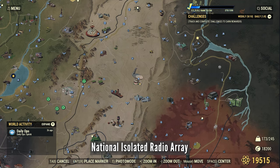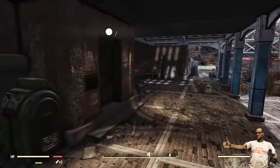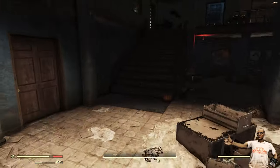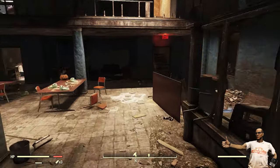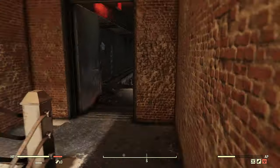National Isolated Radio Array, and it's jam-packed with super mutants — I've already cleared them out. You can easily get to this bobblehead just by jumping to the roof, but if you can't jump to the roof you've got to take the stairs.